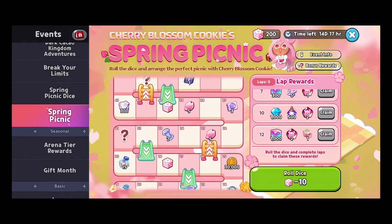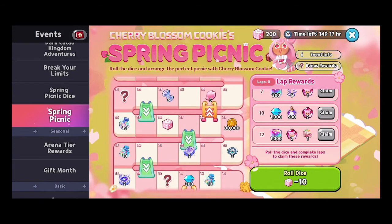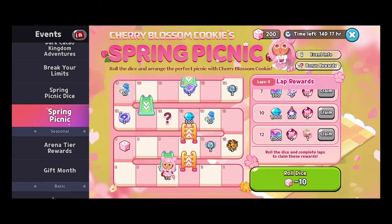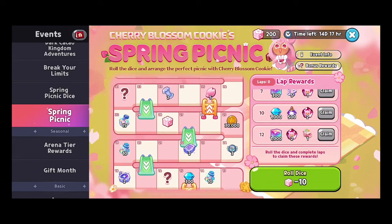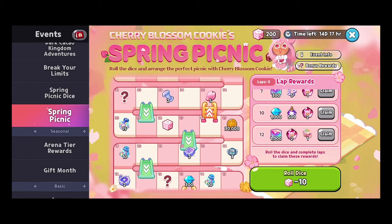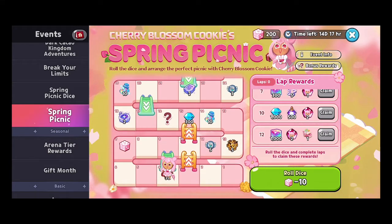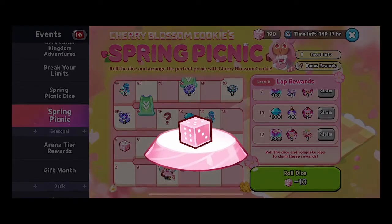This event is a play on Shoots and Ladders, or Snakes and Ladders. If you land on a spot with a ladder you'll advance faster, and if you land on a slide you'll go back down. That can actually be useful for re-earning rewards you passed, though sometimes you'll just want to push forward.